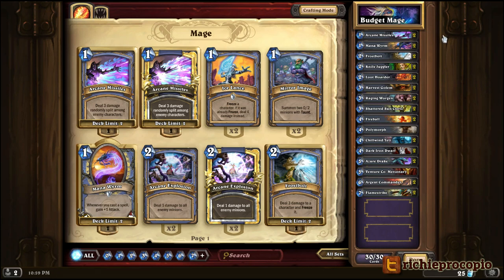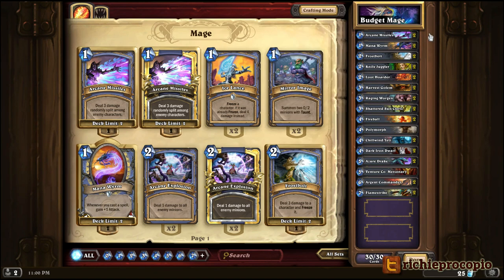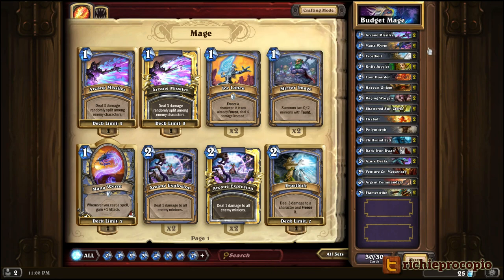Let's look at what the deck has and then we'll show you some actual gameplay. One of the cards I kept was Arcane Missiles. This is a card that is good in the early game and it's probably not something you want to play on turn one unless the opponent has already put something on the board. You can use this to snipe out some early creatures like Loot Hoarders or the 1-1 tokens from the Paladin.